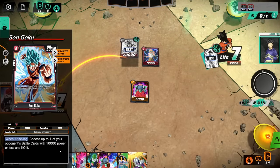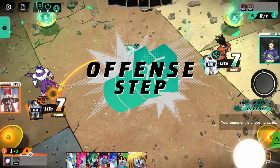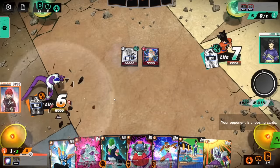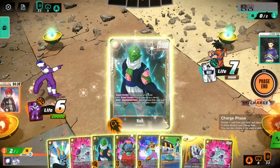What is this card our Goku has? When attacking, choose up to one of your opponent's battle cards with 10,000 or less power and KO it. For free?! I mean, go ahead and hit me. For a two drop, that's a little insane.